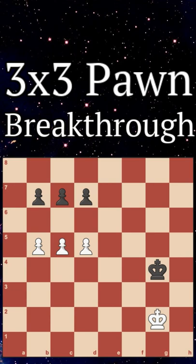This position is something known as a 3x3 pawn breakthrough and is completely winning for white. At first glance, it might look like black is completely winning here because they can just run their king to take all their pawns.